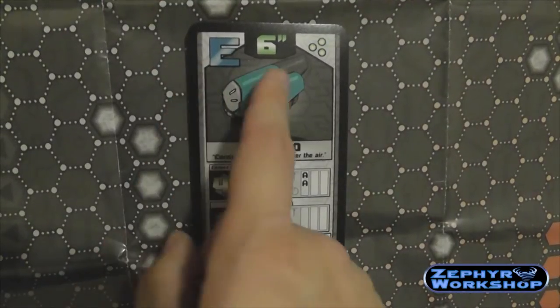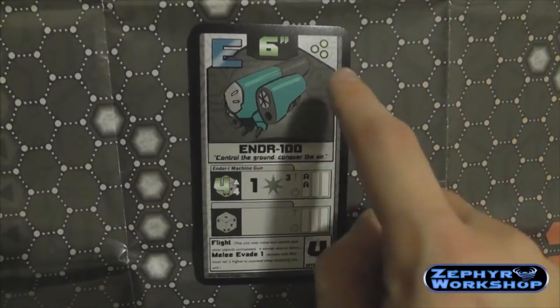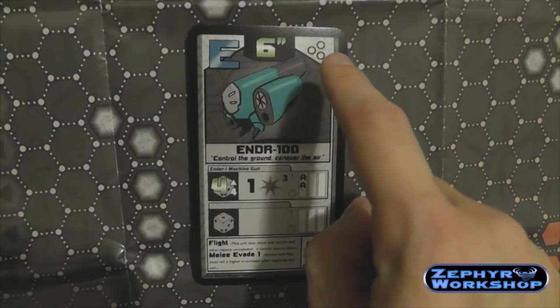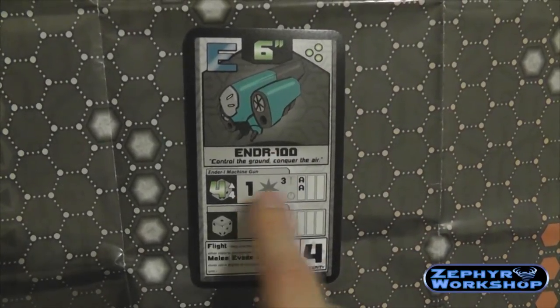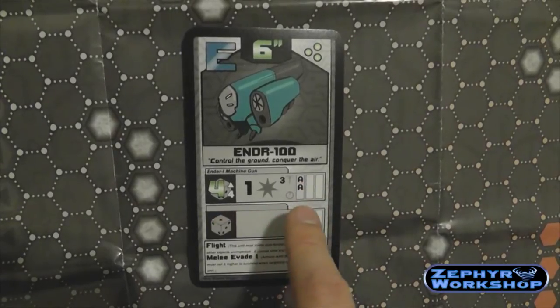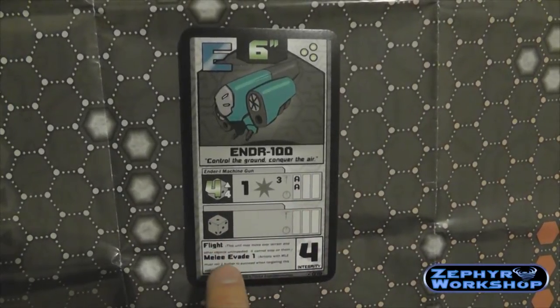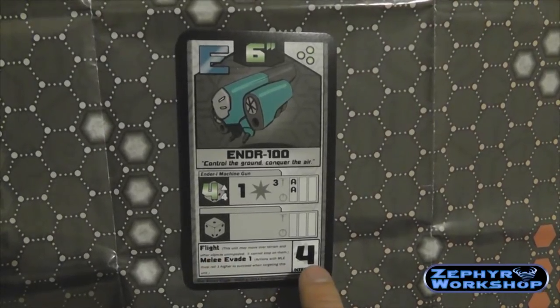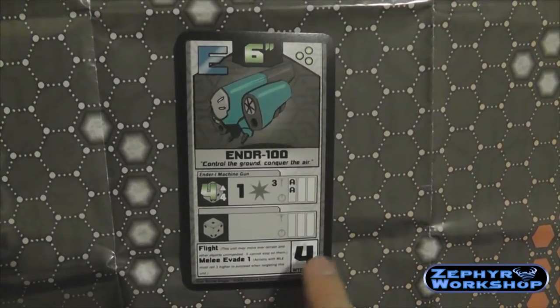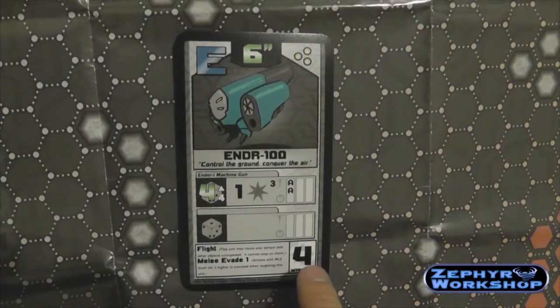So this is how you read an Aegis card. This is its class, it's how far it can move, and it's how much energy it gives to the rest of the team. This here is its name — Ender 100. Each robot can have up to two attacks; this robot has one and a blank slot. Here are some passive abilities that it may or may not have. And this is its integrity, its HP — if it reaches zero, the robot's destroyed and it doesn't give your team energy anymore.